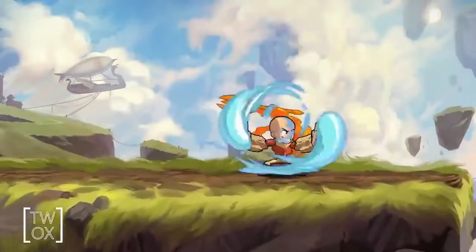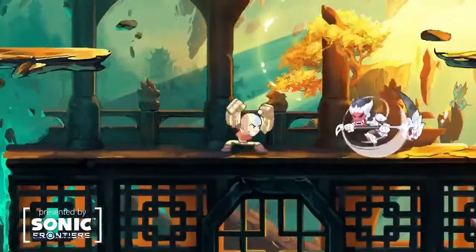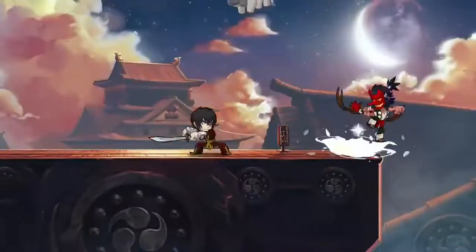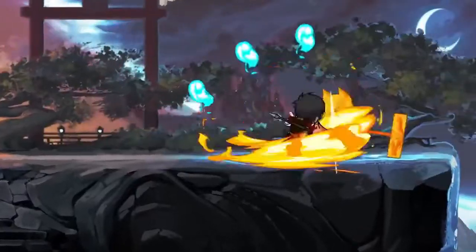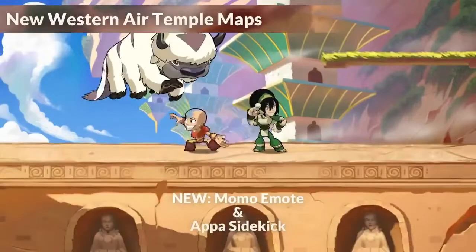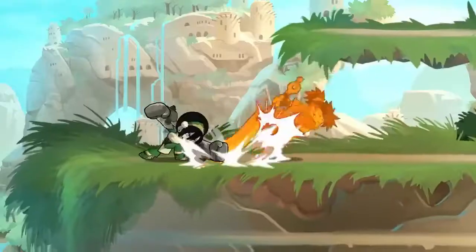It's time to meet Aang, Toph, and Zuko from Avatar: The Last Airbender as they arrive in Brawlhalla. With two new weapon skins each and custom signature effects, you won't want to miss out on this epic crossover. Check out the new Western Air Temple-inspired maps, Momo Emote, and more. Plus, Appa makes an appearance, of course.